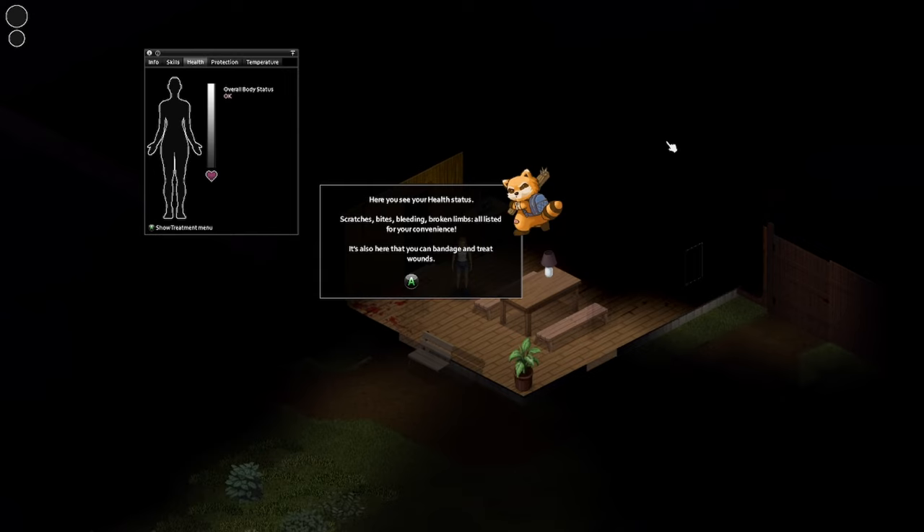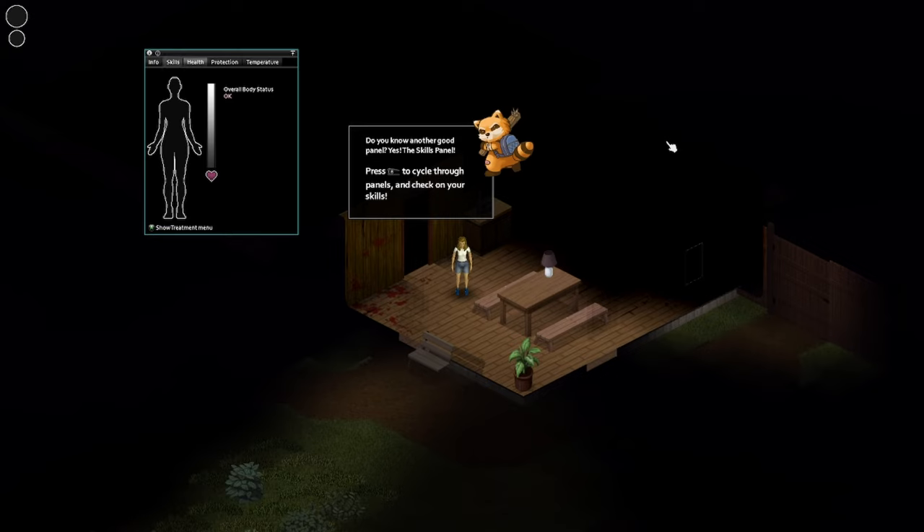Sorry for the coughing. Here you see your health status: scratches, bites, bleeding, broken lips — all listed for your convenience. Also here you can bandage and treat wounds. Just bring that up whenever you're damaged or hurt or whatever.